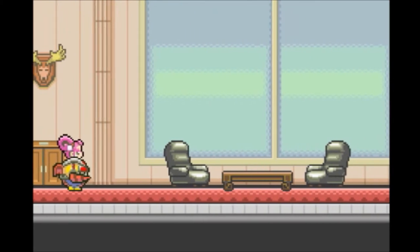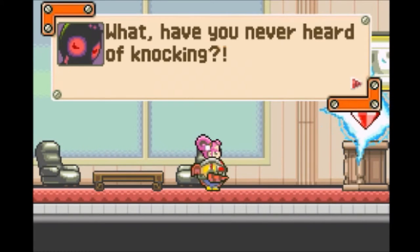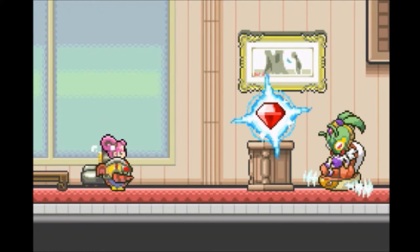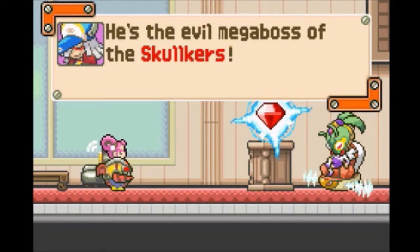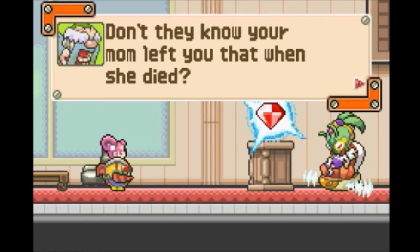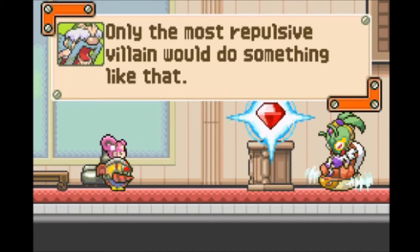It's a red gem — it's a Red Diamond! Oh it's so sparkly. 'What, have you never heard of knocking? It drives me insane when people do that.' Hey, you look pretty crazy already, lady. That's Krug — he's the evil mega boss of the Skulkers. Green and purple's a good color, just not on you — that's the Joker's look, not yours. 'That's a Red Diamond they stole for us — don't they know your mom left you that when she died? I can't believe they would stoop that low.'